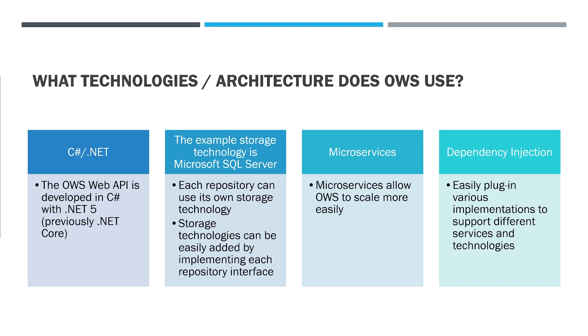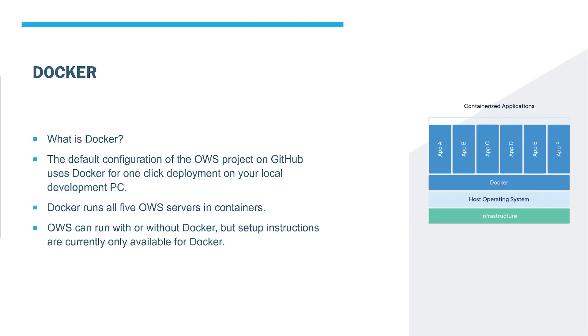OWS uses microservices. Microservices allow OWS to scale more easily — they allow us to split the APIs across multiple hardware devices to be able to scale up and reach more concurrent users. OWS uses dependency injection, which allows us to easily plug in various implementations to support different services and technologies.